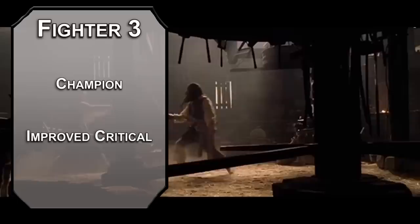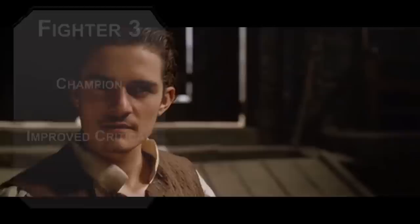Third level fighters can choose a martial archetype, and we'll double our luck with the champion archetype. This gives you improved critical, letting you land a critical hit when you roll a 19 or a 20. Pairing this with sneak attack is very good, as you not only double the initial hit but any sneak attack dice you're rolling as well. Fourth level fighters can pick a feat — the crossbow expert feat lets you fire a crossbow at melee range without disadvantage. We flavor handguns to be hand crossbows here.